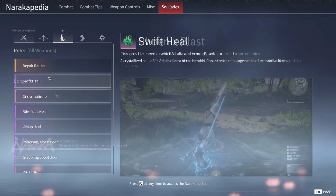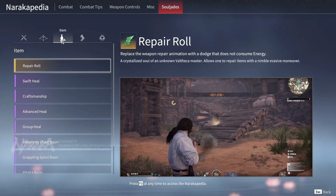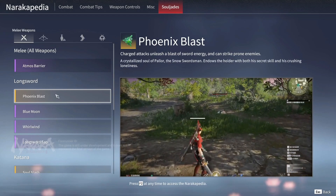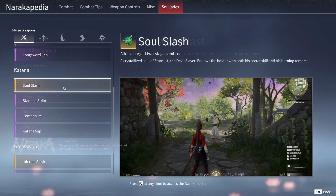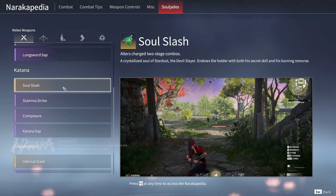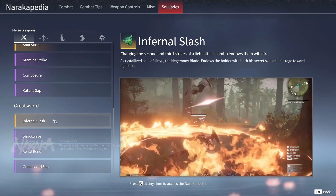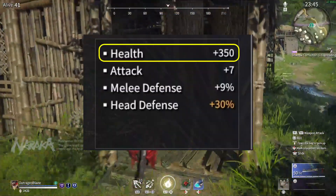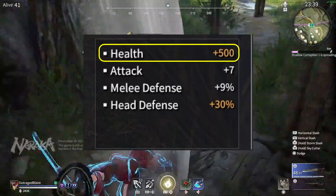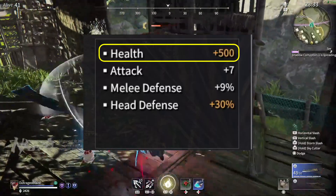Lastly, you have the more advanced soul jades that act like modifiers and can change the way a weapon works entirely, or give you the ability to roll and repair your weapon at the same time. Your playstyle is unique, so you may value more health over bonus attack power. If you want to be a sniper and avoid melee battles, ranged damage resistance might be more beneficial since most people carry a ranged weapon too. Keep in mind that the stats soul jades give you do cap out at a certain point — the number will go from white to yellow when that cap is reached.